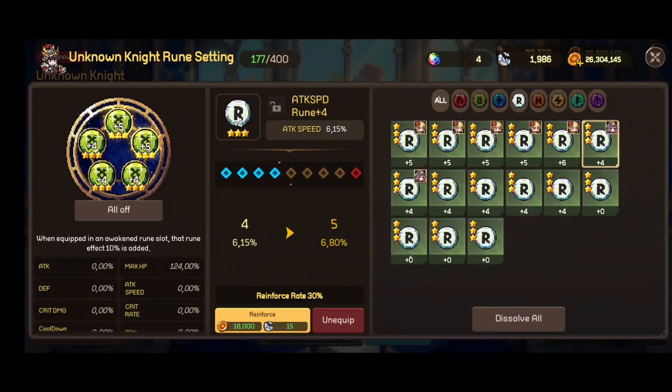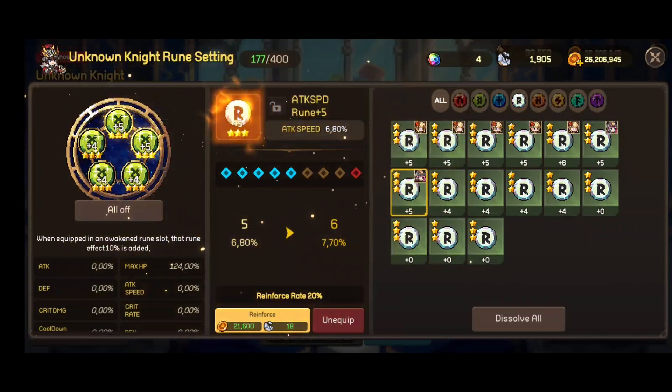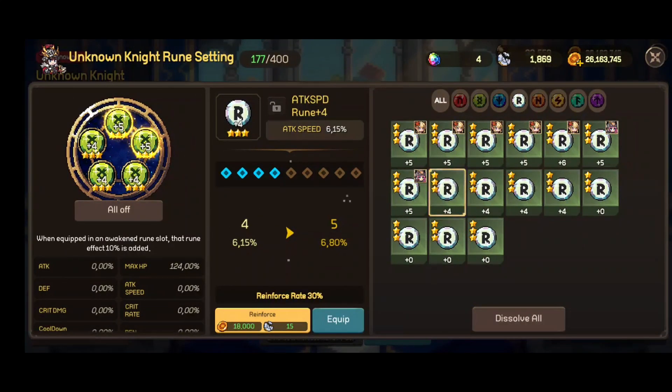The reinforce rate should be around 10% or 20%, so let's keep going. This one is plus 5 — 20% chance to plus 6, and it failed. 20% again and we'll leave it there. This one has empty failed slots so let's hope for the best. Plus 5 — come on plus 6 — and fail. We'll keep going. Fail, fail — we have a 30% rate — I will not touch it anymore.